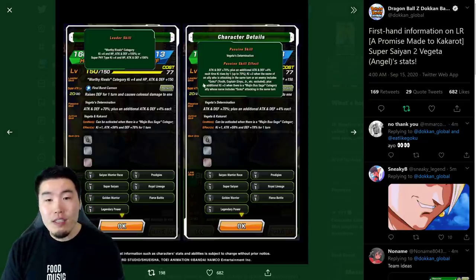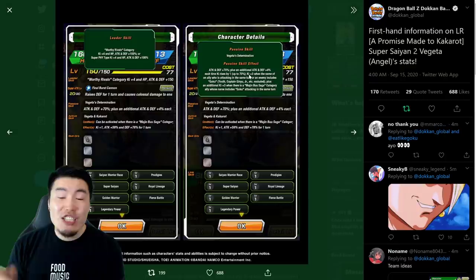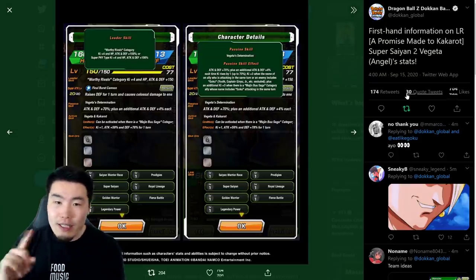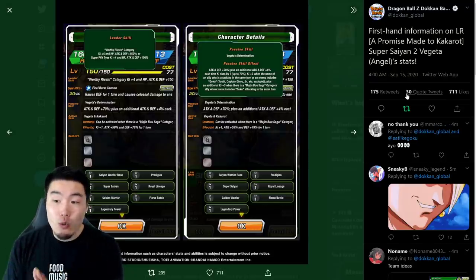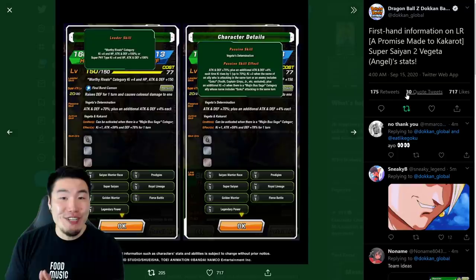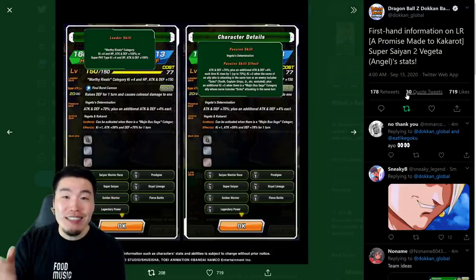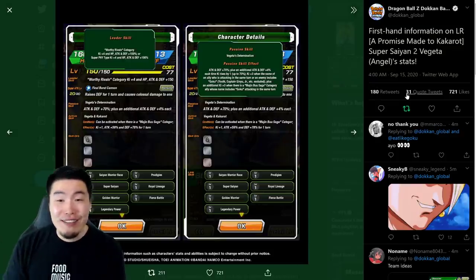And the passive is attack and defense plus 70%, plus an additional attack and defense plus 4% each time Ki rises by one, up to 70%. So essentially after he gets a full 24Ki super, it would be calculated separately, so it's even higher than 140%. I don't know what the actual final calculation would be, but he's going to be getting a lot of attack and defense. I can guarantee he's going to be hitting really, really hard and also tanking really well.